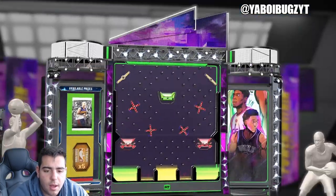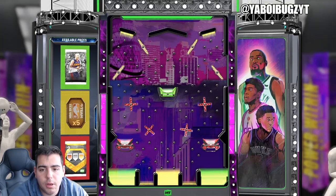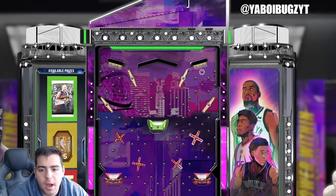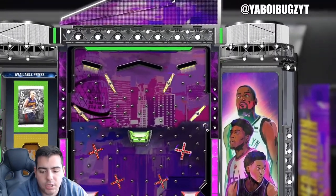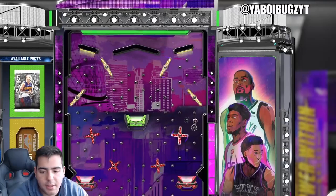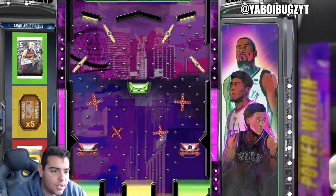Here we go. Drop the ball — we're obviously going for the pack. Chances are — I like the one in the middle. And I botched it. I think I want the middle pack. Give me the middle pack. We botched it. Not the red, not the red. Oh wow. Wow, we just got screwed.